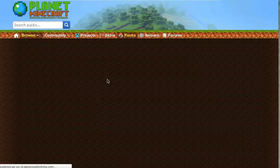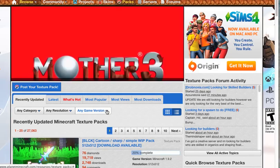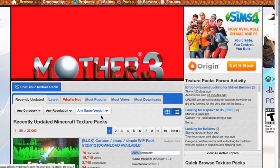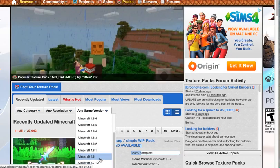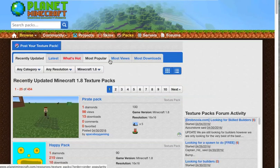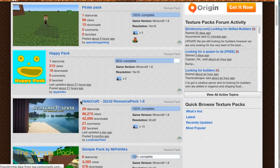Hit 'textures' — it might take a minute. Once you have that, you can pick your game version. Mine is 1.8, so I'm gonna select that. It's a bit slow, sorry about that.